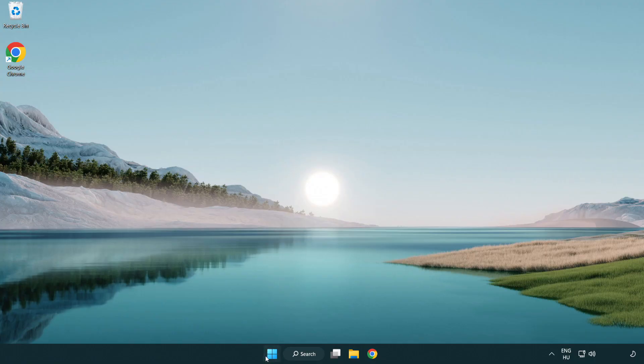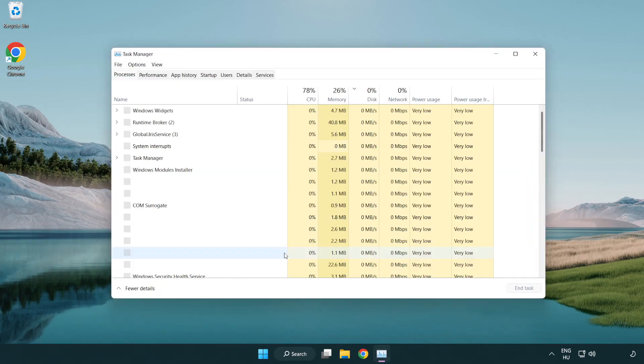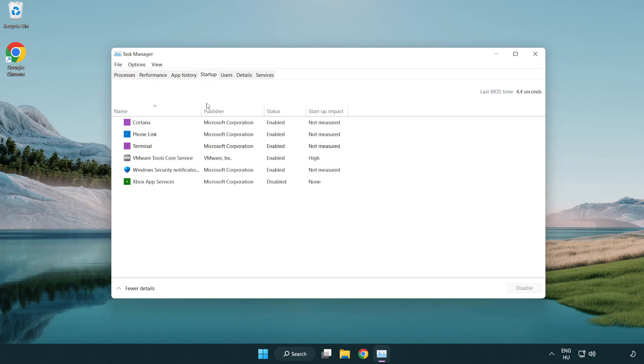Right-click the Start menu and open Task Manager. Click Startup and disable any applications you are not using. Then close the window.